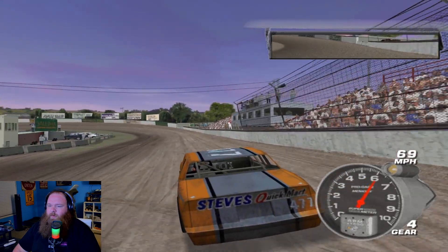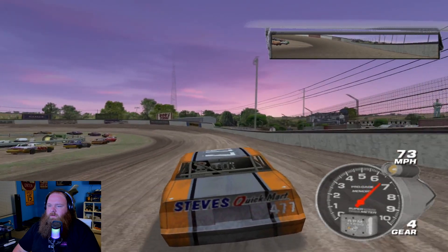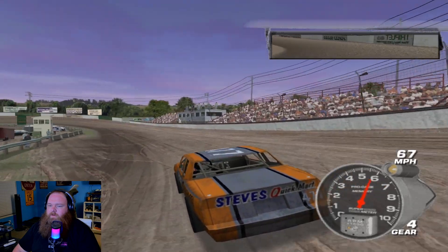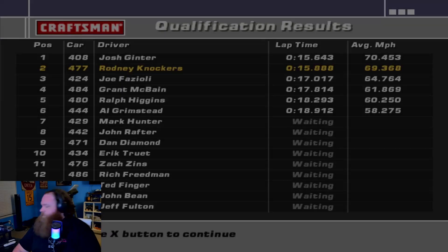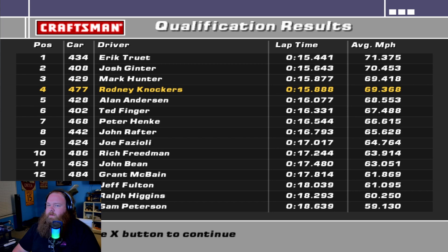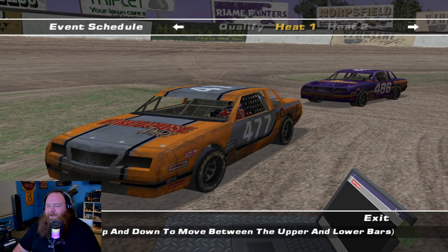I ran a 15.9-something in practice. Get that left front tire right down there as close as you can to the berm without touching it — 15.888, that is faster than what we ran in practice. P5 — I do believe that is our best qualifying lap so far this career, from worst career race to best career qualifying so far.